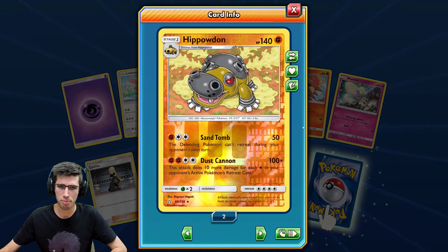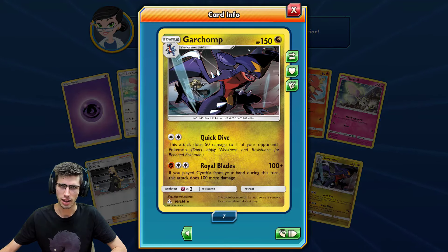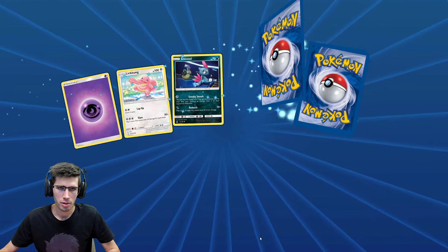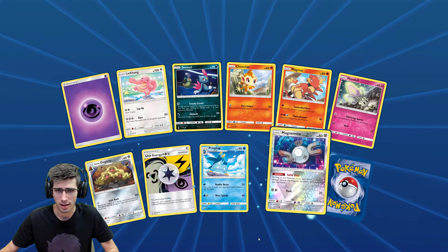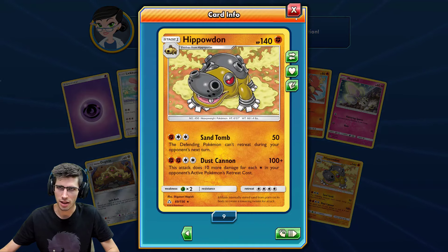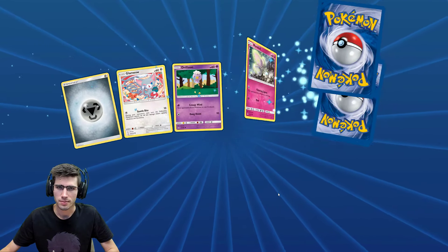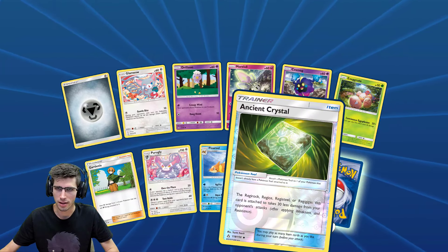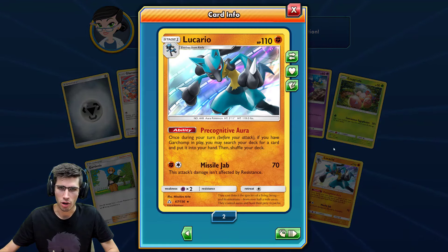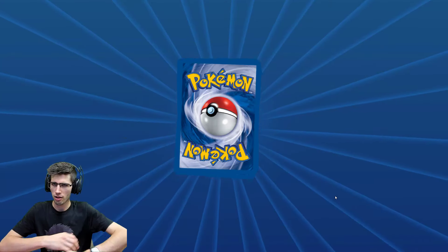So we've got a Reverse Holo Hippowdon — that one's a rare — and we have a Garchomp. Not too bad; that one was pretty playable back in its day, probably still is to be honest. Alrighty, so we've got a Magnemite Reverse Holo and another Hippowdon. Ancient Crystal Reverse Holo and a Lucario Holo Rare. We haven't been doing too bad — we've been getting a couple of holos, a couple of GXs, and we do have one Hyper Rare on the board.